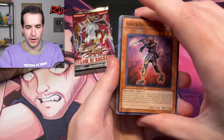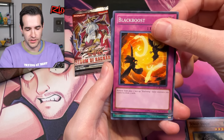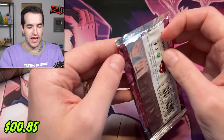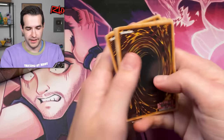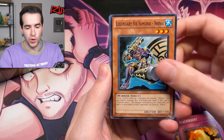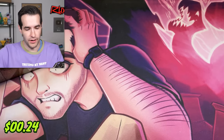One, two, three from the back — flippity flop, floppy flip. We haven't gotten a single high rarity yet — no ultimates, no secrets, no ghosts. Aestheticism, Worm King — another super rare. Some Worm action. This is the halfway point of the special edition — these don't go by super fast, let's just say that.